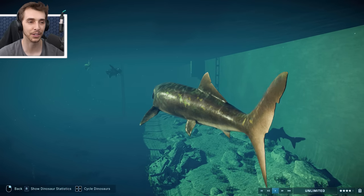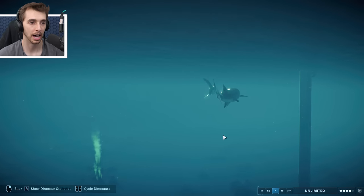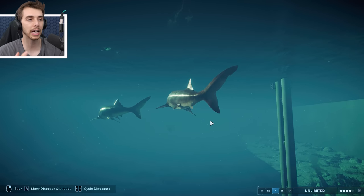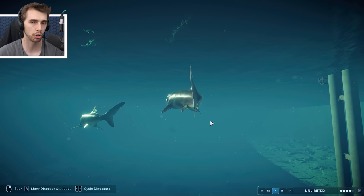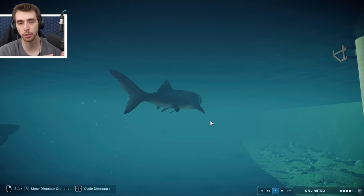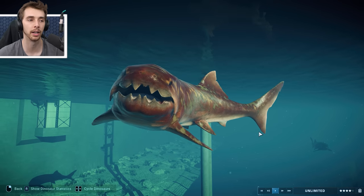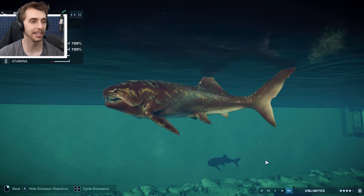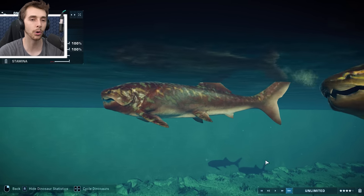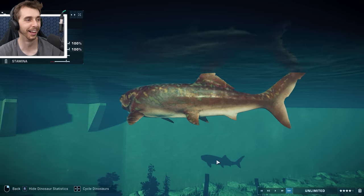These are fairly sizable creatures. I'm expecting this burst of speed to probably chomp the great white in half. A lot of animations have the great white being chomped - like the Pliosaurus or Kronosaurus hangs on, twists, and pulls it off. It'll be interesting to see what they do with this guy - probably just bite in half, straight done. Look how long this guy is! They've really slimmed down the head and lengthened the body with their newest scientific research.